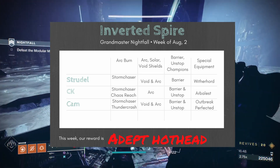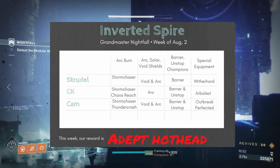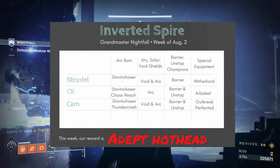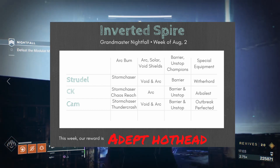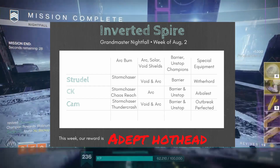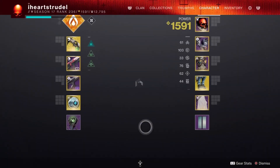As you can see on screen, we're going to be dealing with arc burn. Myself, CK, and Cameron are going to be running Storm Chasers with Chaos Reach and Thundercrash. You're going to be dealing with arc, solar, and void shields, and we're going to have barrier and unstoppable champions. For special equipment, we're going to bring along the Witherhorde, the Arbalest, and the Outbreak Perfected.